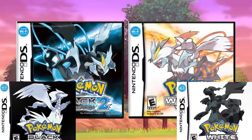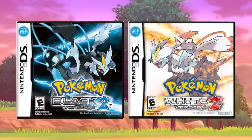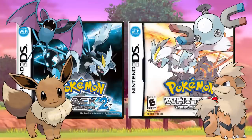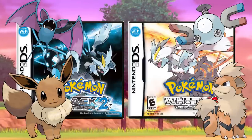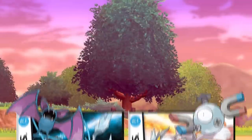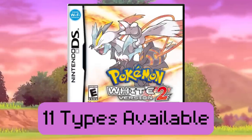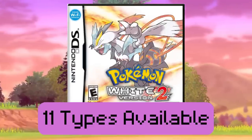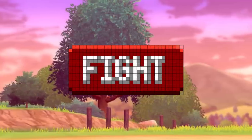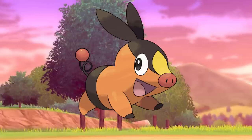While these games are largely similar to their predecessors, there are a couple of massive changes that really shake up how you plan a Monotype run. The biggest is the inclusion of pre-Gen 5 Pokémon before the post-game, meaning there's a lot more variety for the player, especially before the first gym. We went from having 6 possible types in Black and White to 11 in the sequel games. Ironically, though, I think the best type for these games is the same as their predecessors — the Fighting type.